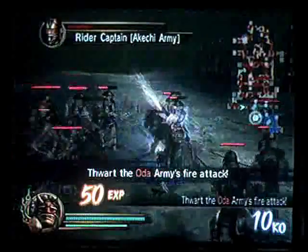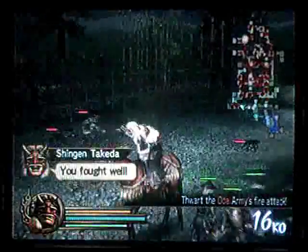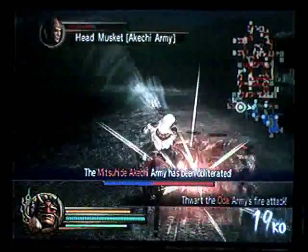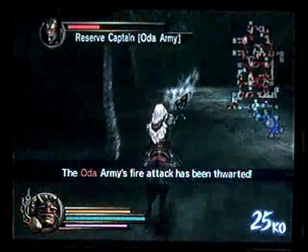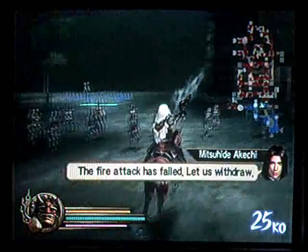There we go. Okay, so yeah, we have defeated Mitsuhide. Now we have to go this way. Let us use the momentum we have gained here. The fire attack has failed — let us withdraw.